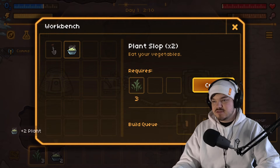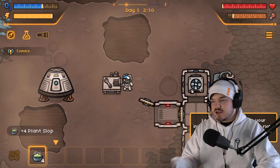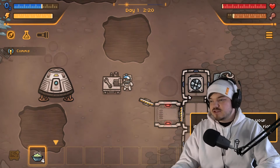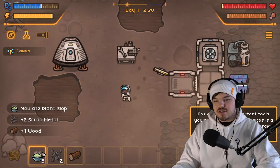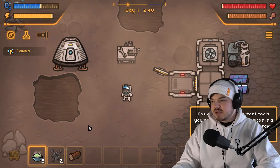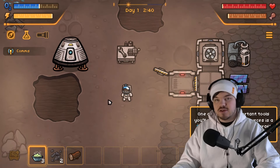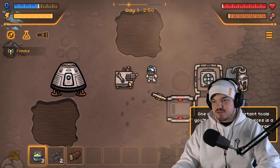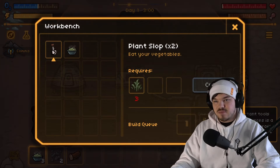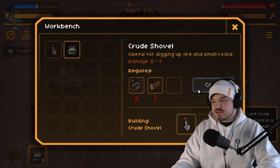Use those plants to craft some food at the workbench. Okay, here we go — plant slop, two vegetables each. We can craft this. We'll craft one more so we have two. Left click on the food in your inventory to equip it, or right click to eat it. One of the most important tools you'll need to collect resources is a shovel — let's craft one using two scrap metal and one wood.